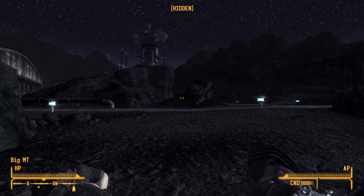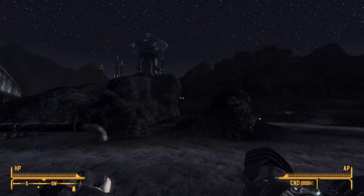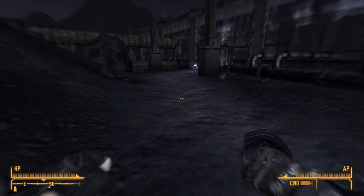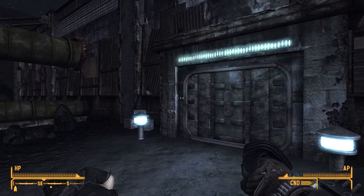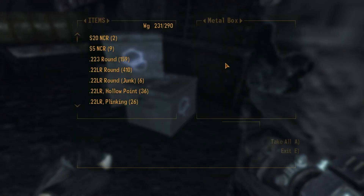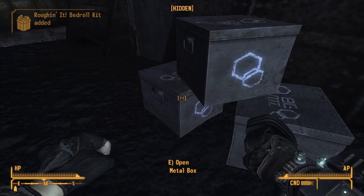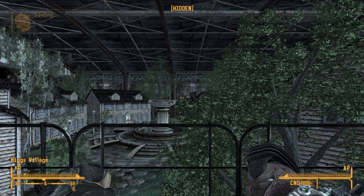Let's move on to the next location, because we've got two options here. We've got Higgs Village, and this little mountain range over here. Higgs Village is slightly closer, so we'll head over there. Just approach the doors. And here we are.